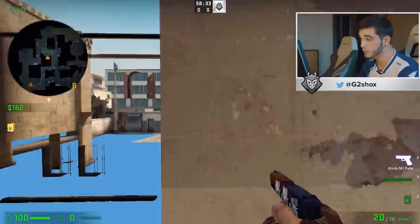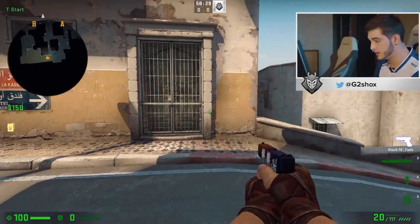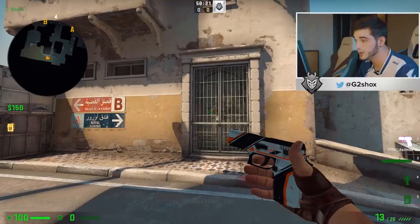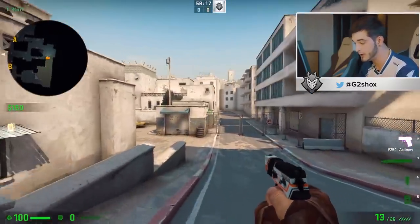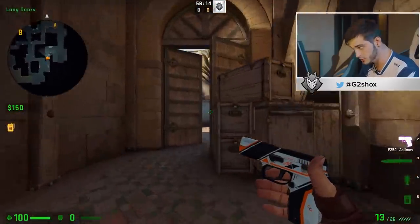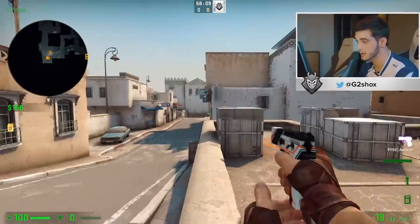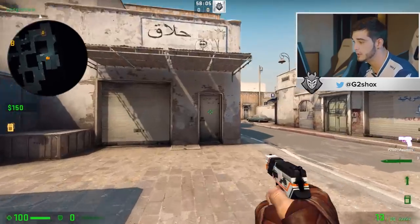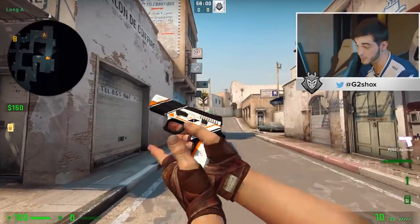The second option is if you want to try to play some long ranges. What people usually do is take a P250, because winning a duel at long range against a USP with the Glock is really hard. So if you want to go long, it can be really good to get a P250, because a lot of players like to play with the USP from the side. With the Glock it's going to be really hard, but if you get a P250, you can try to win your duel and it will be really efficient.